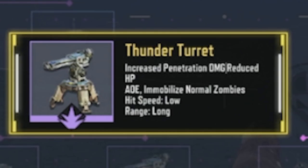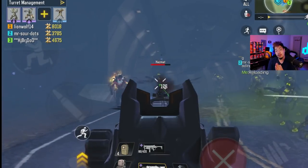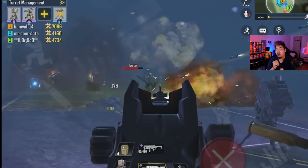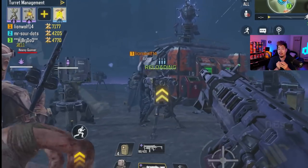Number two is the thunder turret. It requires the lightning mod, but the key feature is increased penetration damage and reduced enemy HP. The penetration is huge because many zombies gain a lot of armor, and this just cuts right through it. It has the longest range of any non-missile turret, high damage with low fire rate, and it immobilizes enemies with AOE — so you can stun large groups while dealing massive damage.